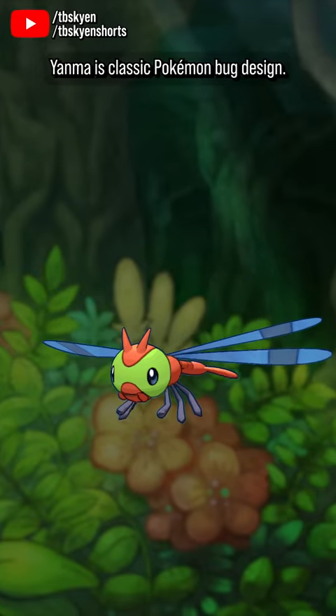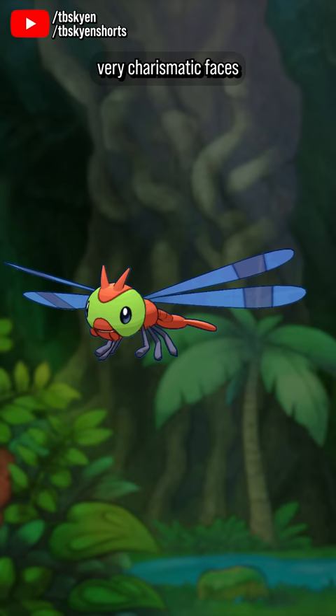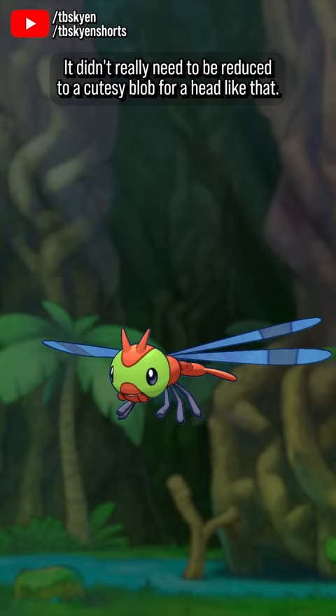Yanma is classic Pokémon bug design. Like the Caterpies and Spinrax that come before it, it smooths and stylizes all the icky bits of bug clean away and produces something closer in look to a plastic toy. And to an extent, that's kind of a pity. Dragonflies have a huge range of actually very charismatic faces that don't share the horrifying features of, for example, butterflies, and so the designs could've gone a little harder without making them look scary. It didn't really need to be reduced to a cutesy blob for a head like that.